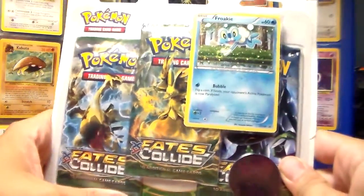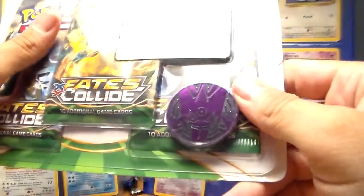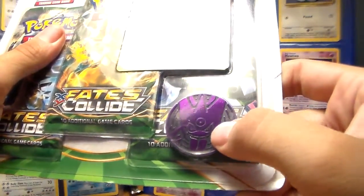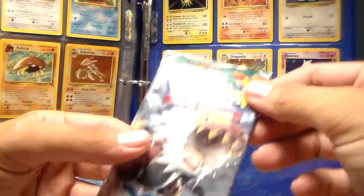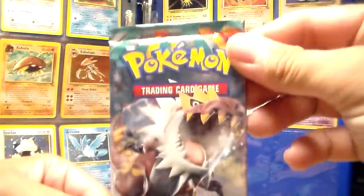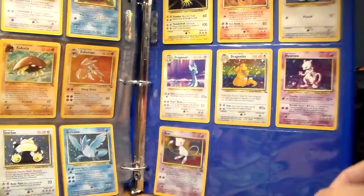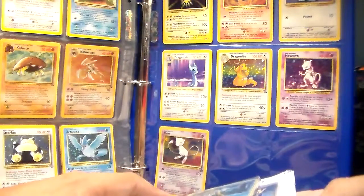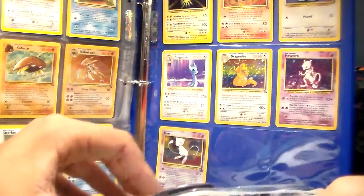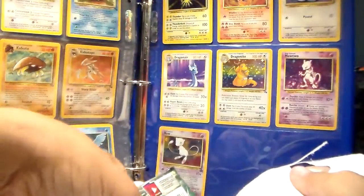Hey guys, John here. In this video, I'm going to open up another blister pack. And as you see, why I bought it is this little Gengar coin. I also am going to open an XY Furious Fist pack. I have never opened one of these before, so we'll open that up and see what we can get. I'm not too sure what's in that set. Let me just open this up and we can check it out.